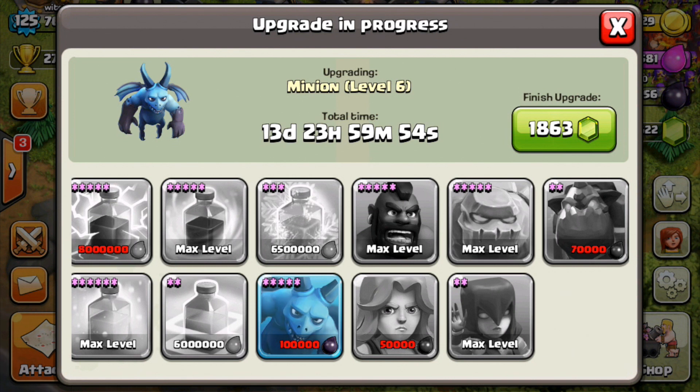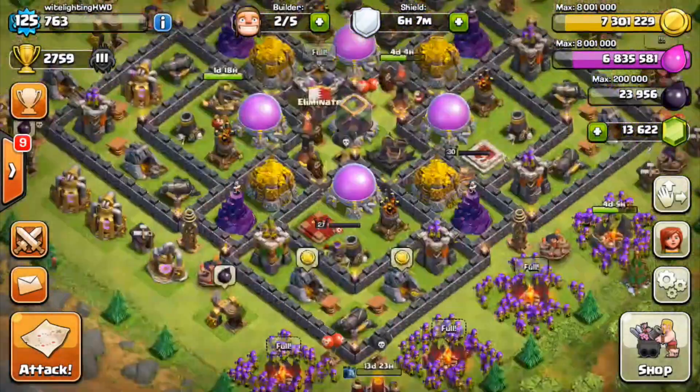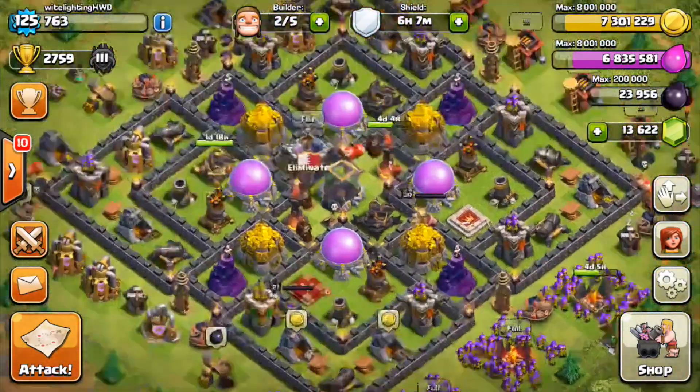We're upgrading minions to level six, finally getting them maxed. I was really excited when I hit Town Hall 10 to eventually get maxed minions, so it's great to actually be doing it now. Done — it felt great! 14 days until our minions are maxed, so two more weeks and we will have maxed minions. In those two weeks we should definitely be able to farm up enough dark elixir or elixir to upgrade either our Freeze Spell or our Lava Hounds.